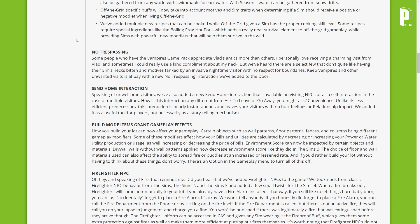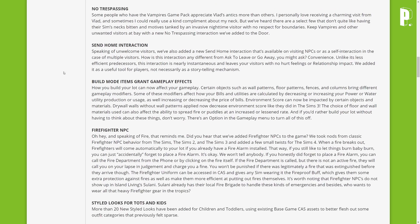Yes! I've been begging for this — all the memes I've made about this, oh my gosh. Send home interaction — they've also added a new send home interaction available on visiting NPCs, or as a self-interaction in the case of multiple visitors. Unlike ask to leave or go away, this interaction is nearly instantaneous and leaves your visitors with no hurt feelings or relationship impact. Great for dealing with the welcome wagon.